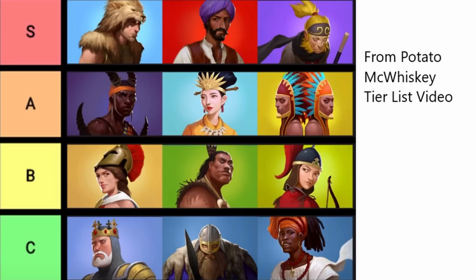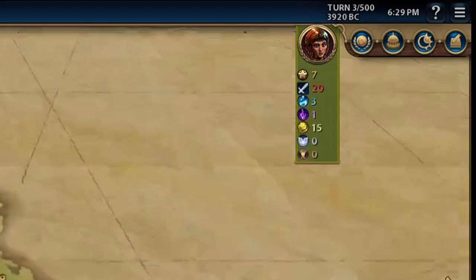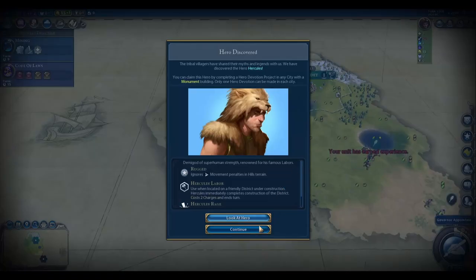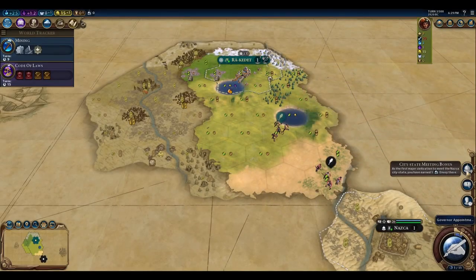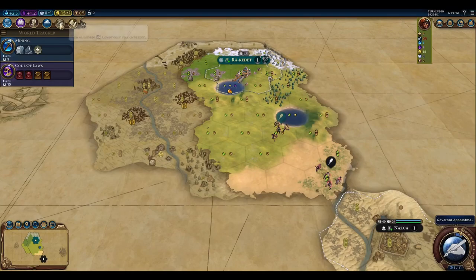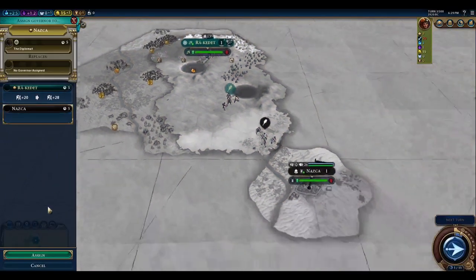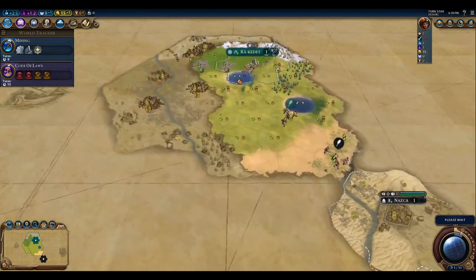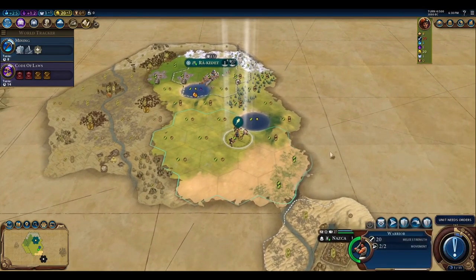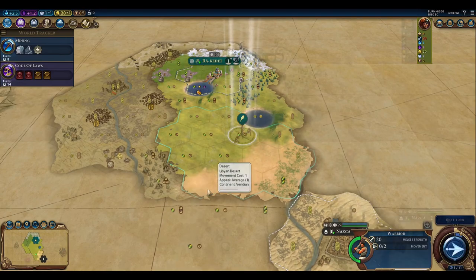Let's break this down in our playthrough example, which is a deity difficulty terra map with 14 city-states and 5 AI. As Egypt, we located an early tribal village giving 20 experience to the unit that entered it, discovered Hercules, got the first meet on a religious city-state, and a governor title for discovering Owls of Minerva. Because we got the first meet on only turn 3, this is a good situation to utilize Amani to add the two additional envoys and reveal a much larger chunk of the map by getting suzerainty over that city-state.